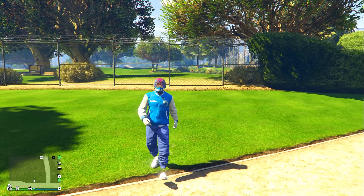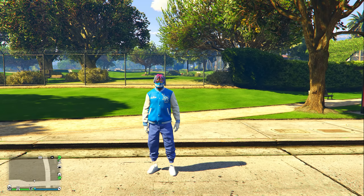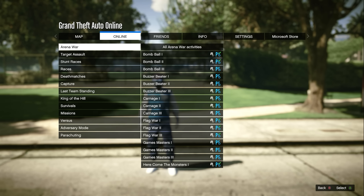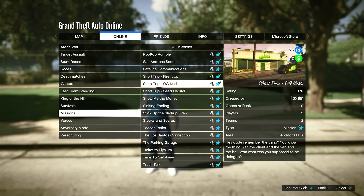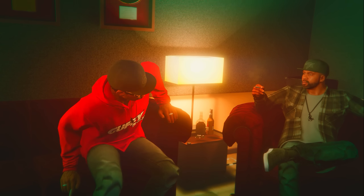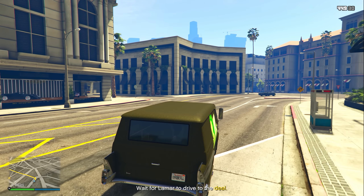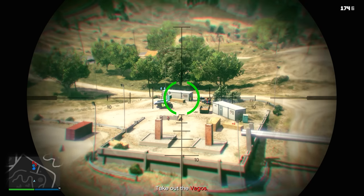The third money method is something literally anybody can do. Open your pause menu, go to Online, Jobs, Play Job, Rockstar Created, then Missions, and look for the three Short Trip missions. All three Short Trip missions are paying double money and double RP this entire week. They all pay the same amount and are anywhere from 10 to 15 minutes long — you don't need to stretch the time because the cutscenes naturally fill it out.